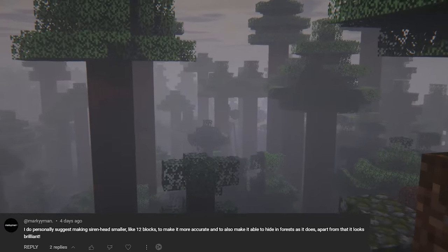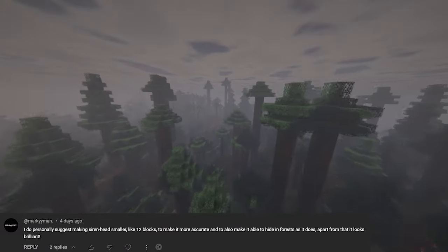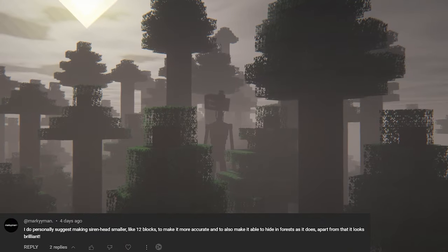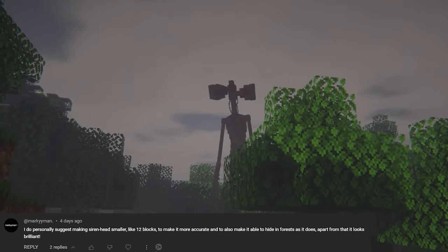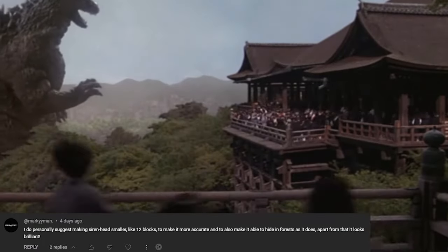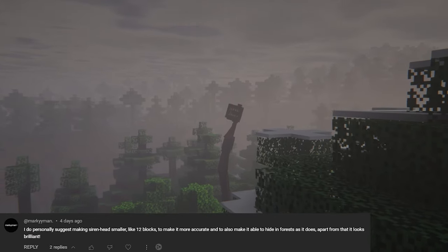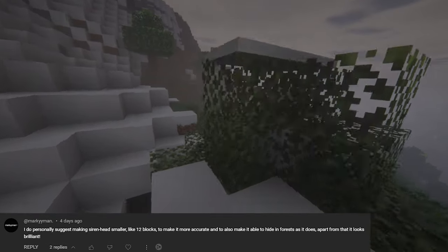A lot of people suggested making siren head smaller, like 12 blocks, to be more accurate and allow him to hide in forests. I totally understand that, but our idea was to keep siren head at his current size because it allows two experiences: in a tall taiga forest he'll be just as tall as the trees, so he blends in perfectly. But in an oak forest he stands out a lot, which gives that Godzilla vibe of him towering over everything and coming towards you — really terrifying. So he offers a sneaky experience in taller forests and a giant monster experience in smaller ones.